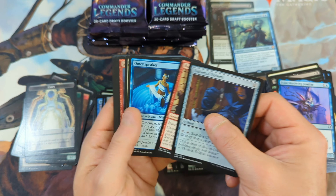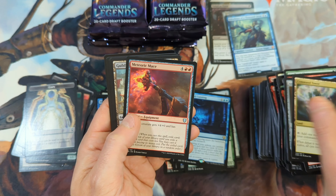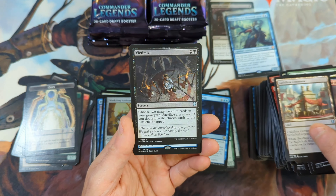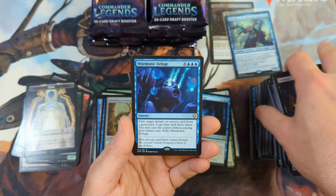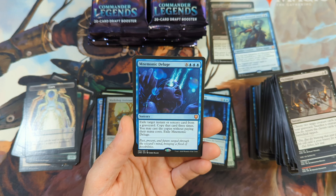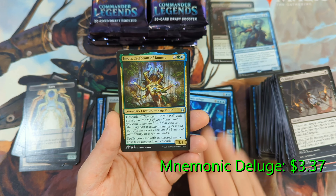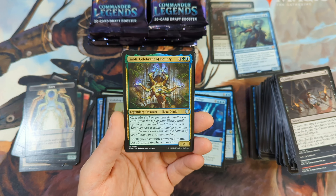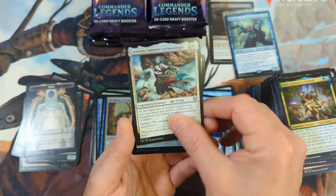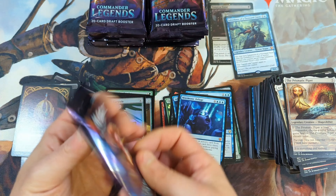Moving right along. Had a Murder in there. Another Command Tower. We've got a Meteoric Mace, Guildless Commons, a Victimize. And we're going to see a Mnemonic Deluge coming in as a Mythic — that's got a value of three dollars. Then we move on to Emoti, Celebrant of Bounty, and Intrepid Archaeologist, followed by Luminoid Gargoyle in foil. And there's another Piper — that's two Pipers so far.